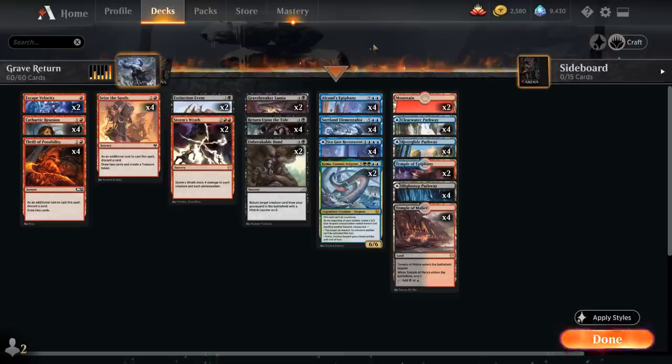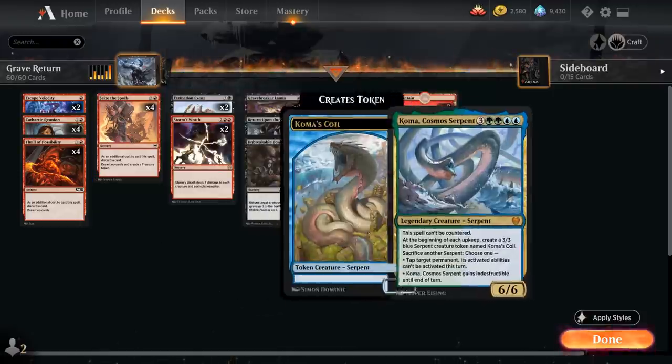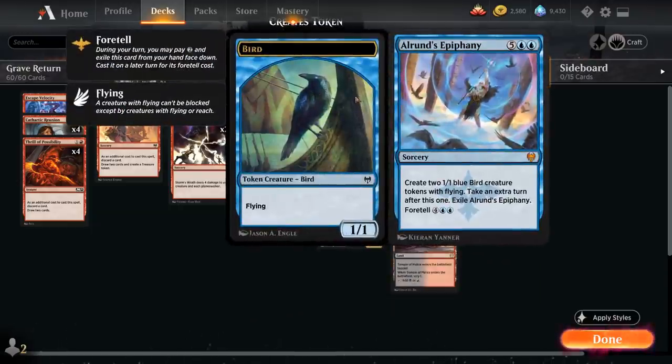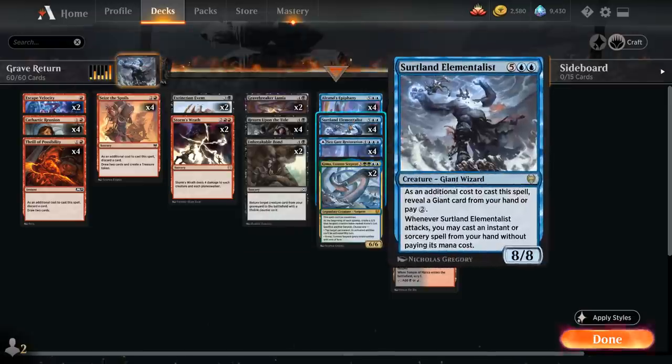There are plenty of other instants and sorceries we can benefit from. The other reanimation target in the deck is two copies of Koma, Cosmos Serpent — the 7 mana Legendary Serpent that's a 6/6 and cannot be countered. We're not going to try to cast it since we don't have green sources outside of treasure tokens, but at the beginning of each upkeep we make a 3/3 blue serpent token named Koma's Coil. We can also sacrifice a serpent to tap a permanent or give Koma indestructible until end of turn.